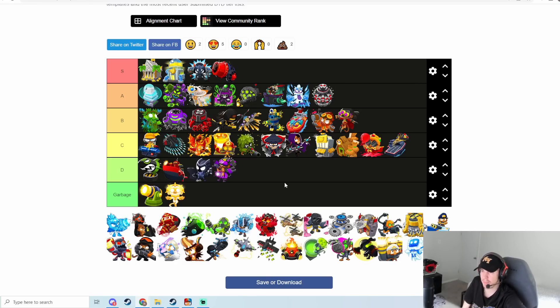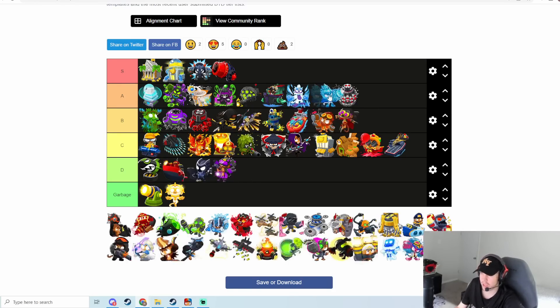Icicle Impale is actually pretty good — it's a cheap cleanup tower, stuns everything decently well, and is really good against DDTs. One of the biggest things about it is that it's cheap, and ice has a lot of really strong abilities on top of that. Icicle Impale is probably an A tier upgrade.